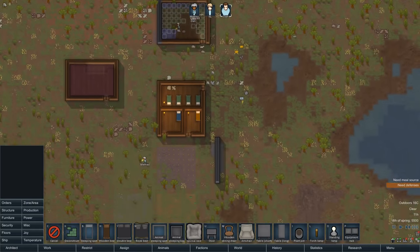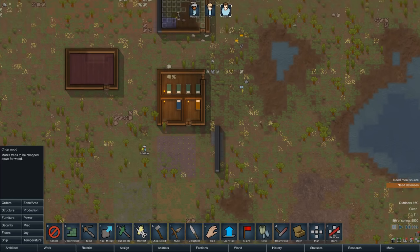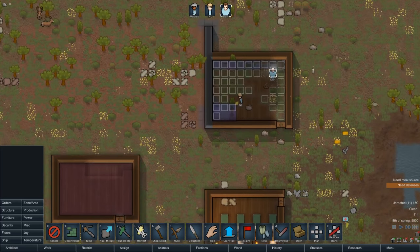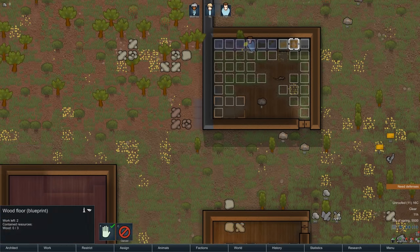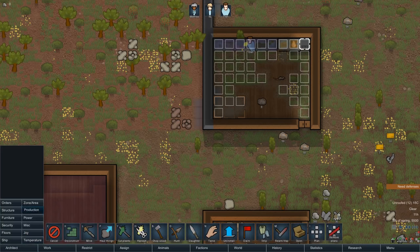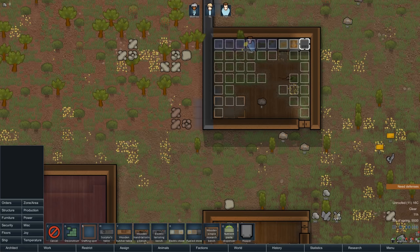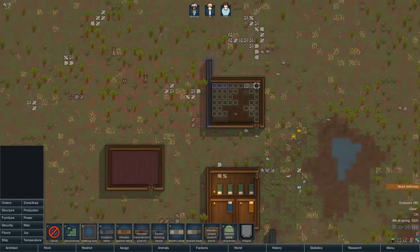We will need to cut some wood to build all this, so let's issue some orders to chop wood. We may need to watch them to make sure they're still cutting. You can't make a fueled stove out of wood — I guess the stove itself would burn, which makes a lot of sense. But you want to use as little steel as possible because steel is a very precious resource.